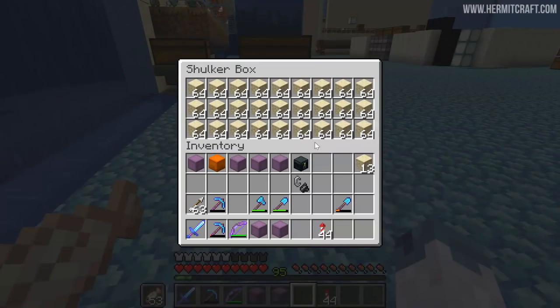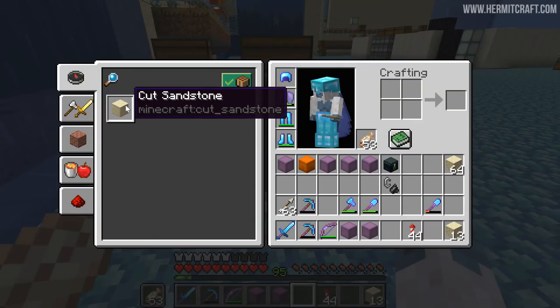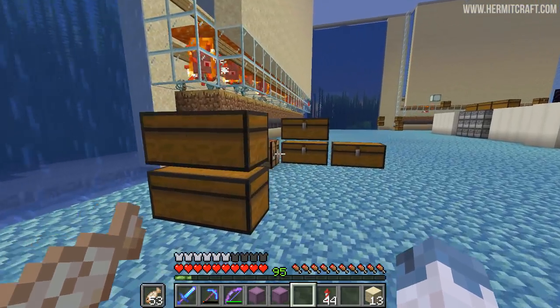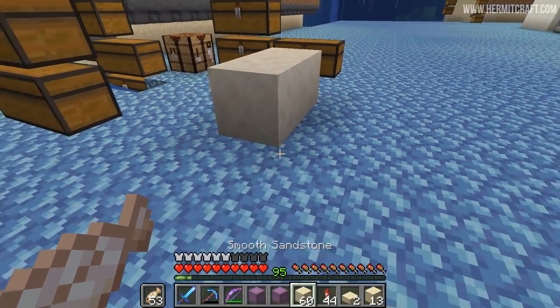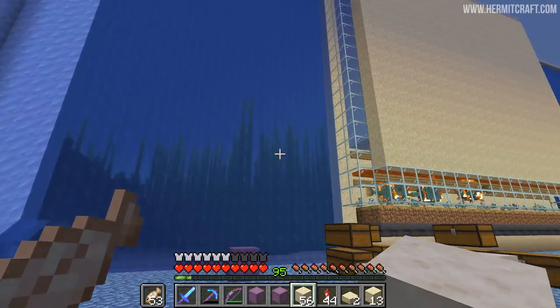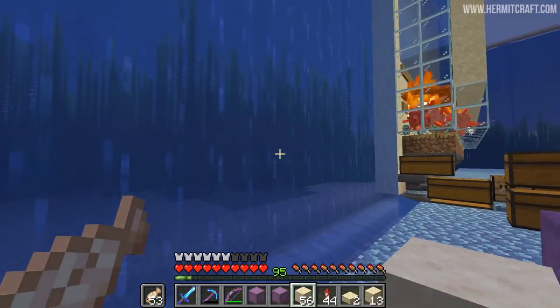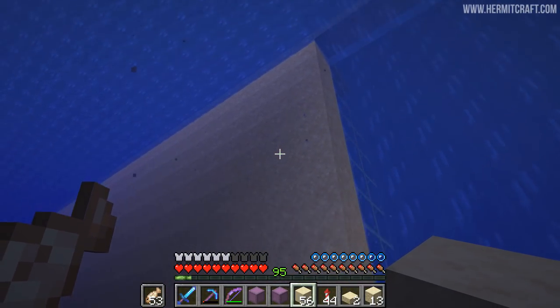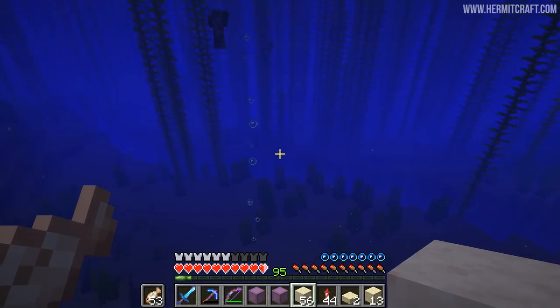We're going to place these blocks in this area. We're actually going to be crafting the sandstone into smooth sandstone, which we have to make from slabs. This stuff right here is what we're going to build our walls out of. I have had another server up designing this thing intermittently for a long time, trying out lots and lots of materials. We are going to replace the sand wall that you see here.